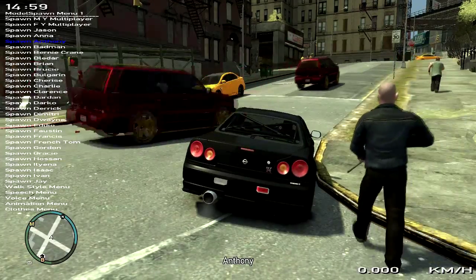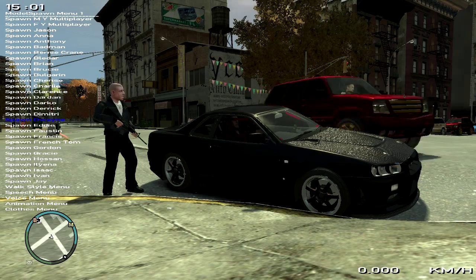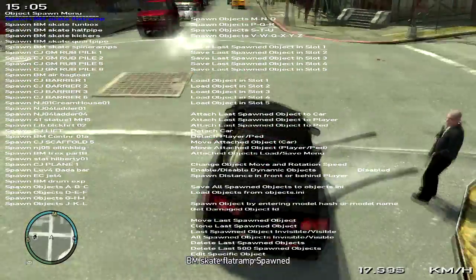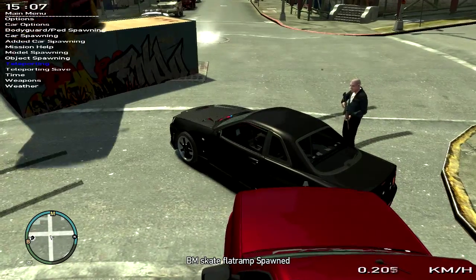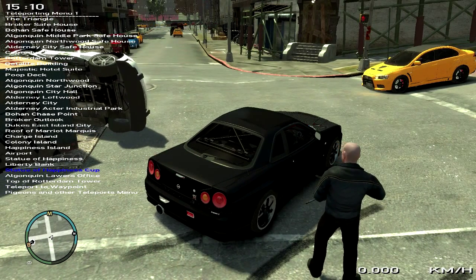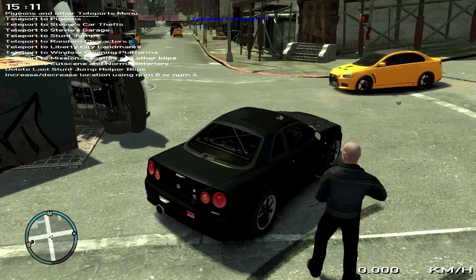You can change your appearance — I want to be Dwayne. Object spawning lets you place things like skate ramps wherever you want. Teleporting lets you go wherever you want — if you put a marker on the map you can teleport to that waypoint. You also get pigeon and other teleport options.